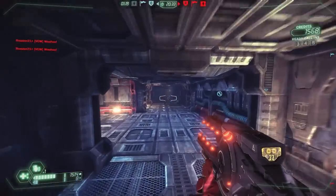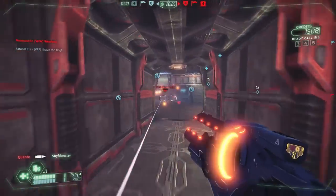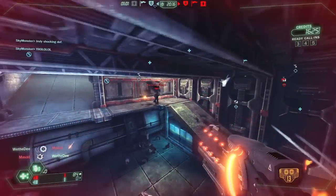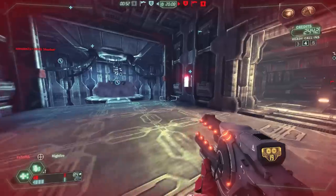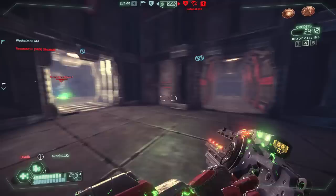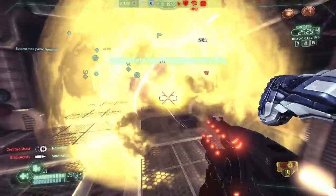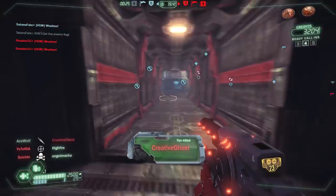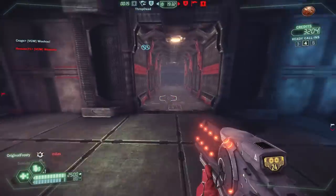In close quarter combat the Twinfuser is fun because you can bounce the enemy around quite a bit while they still take decent damage. I'd still prefer one shot with massive damage over two shots with less, especially with good aim. But in close quarters aiming matters less since the disc splash covers a wider area. The damage is actually quite decent when you add both discs together — two direct hits do solid damage. I even got a melee kill on a heavy class here, which is a good point to end on.